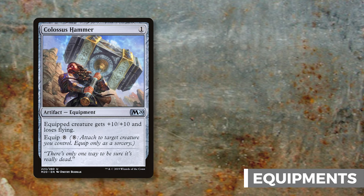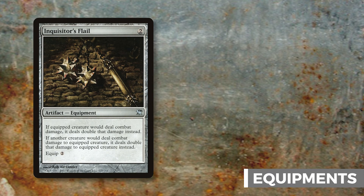Colossus Hammer is a one-mana artifact equipment — equipped creature gets plus ten plus ten and loses flying, with equip eight. If you manage to get the eight mana to equip it, you're already winning the game. This is pure overkill and I love overkill. Inquisitor's Flail deals double damage with Zurgo, with the caveat that Zurgo will also be dealt double damage.